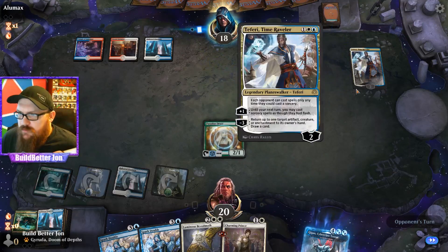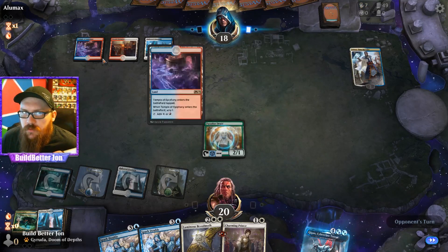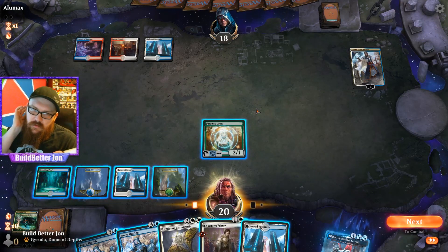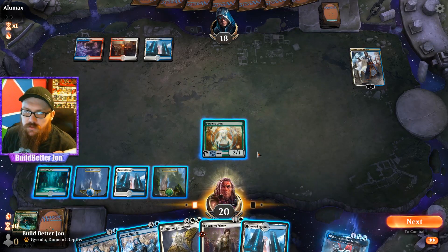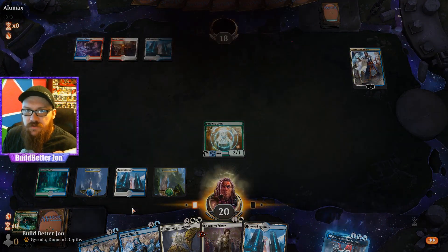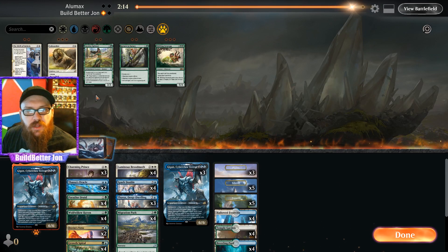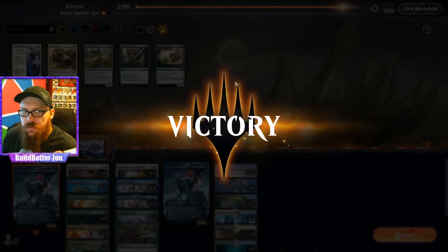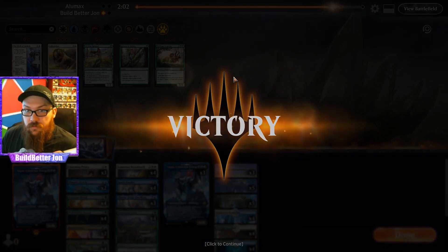He returns my Charming Prince. Let's see how we want to play this out — we can play this tapped. Opponent just conceded — that's odd. He missed the land drop, but all right. We're going to bring these Dovin's Vetoes in. I think that was too early to concede, but okay — had enough altogether.